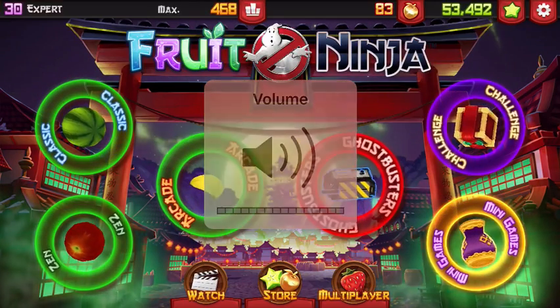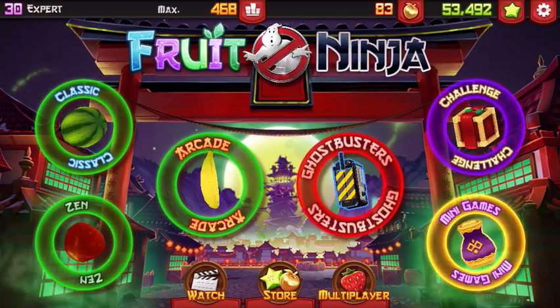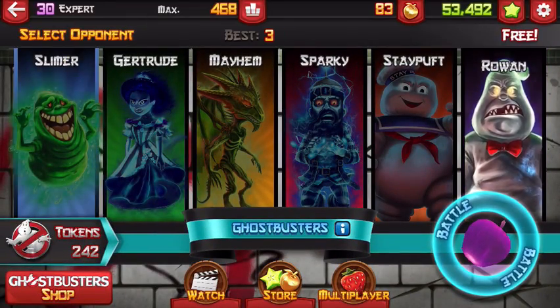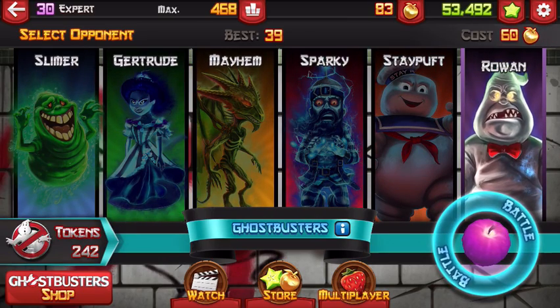So this is what it looks like now. I don't know why, but this screen recorder I use messes up the music in some games. It's weird, but here it is. So there is music to this, but we have all these different ghosts. Now you have to unlock these and they cost your golden apples, but don't worry, it's easy to earn gold apples. You can watch videos, you can buy it with real money, and you can play mini games to earn it. So this is pretty cool.